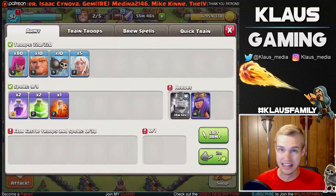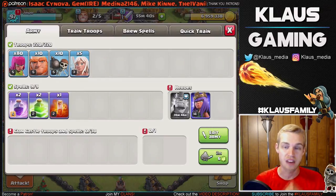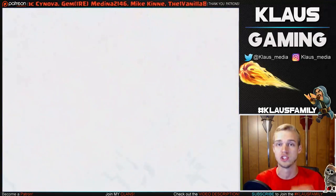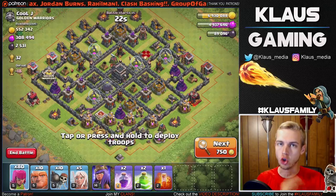Now let's do a live queen walk attack. I don't have my king and I don't have clan castle troops, so we have to be very careful. I've got two rage spells, two jump spells, five healers because they're not max, some giants, a bunch of archers, and some wall breakers. Let's go out and do one more attack and see what kind of loot we can find.